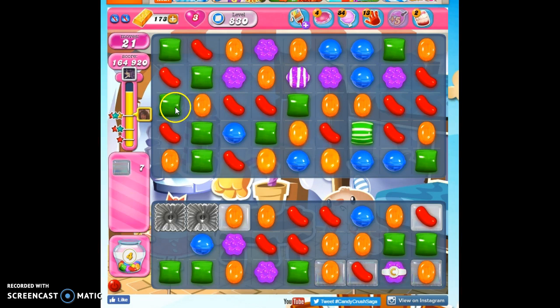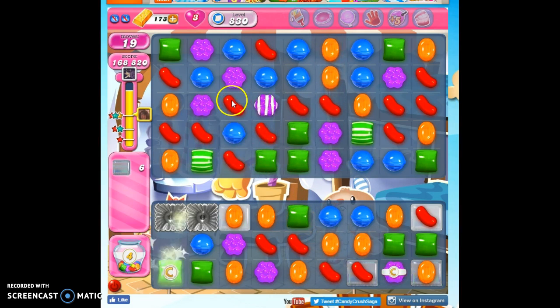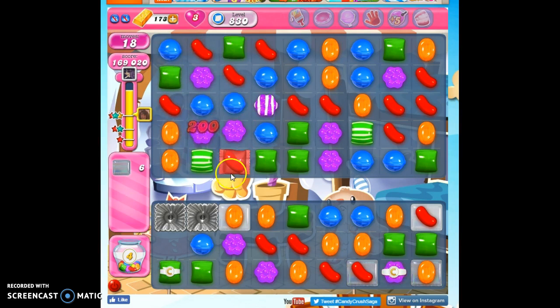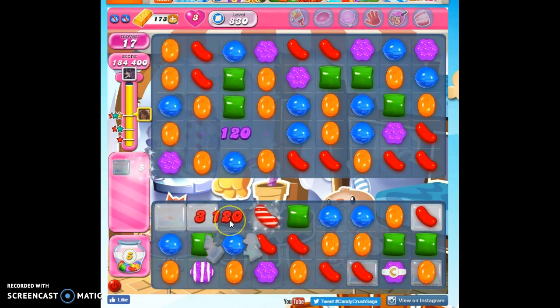Could I get a purple right here? Maybe. If I do this, maybe I can drop a purple down. Not going to work, but at least I'm giving it those tries because you make 0% of the attempts you don't try. So you have to keep trying until something works out.